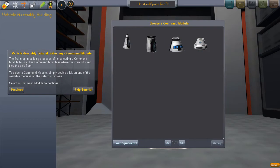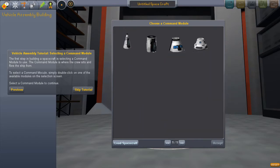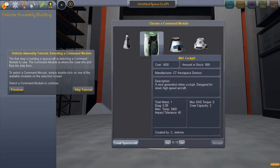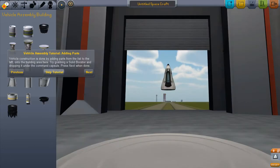The first step is selecting a command module to use. The command module is where the crew sits and flies the ship from. To select a command module, simply double click one of the available modules on the select screen. These all have the same cost — I like the way this one looks. Alright, we have a command module.